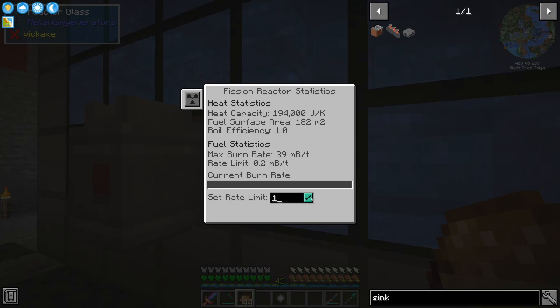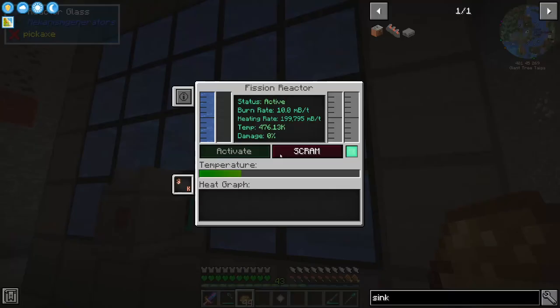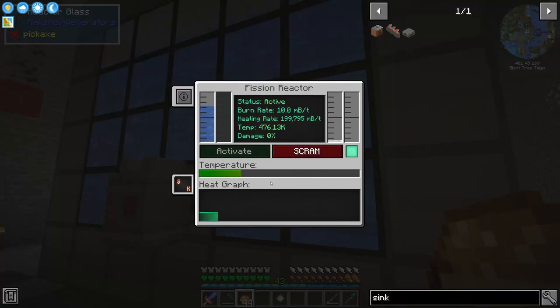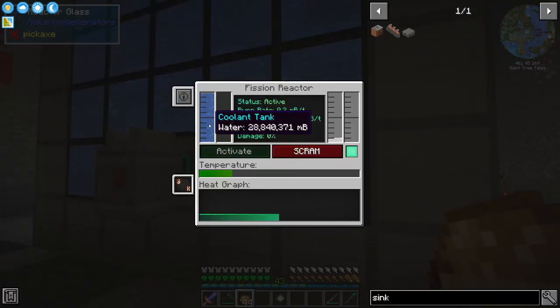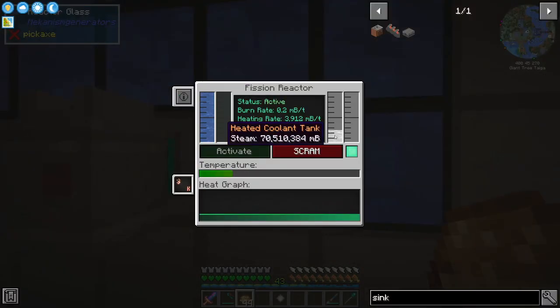Out of curiosity I went to 1 millibucket per tick — that was going relatively well. Then I tried 10 and immediately ran into problems because we were running out of water. Now we're getting a lot of steam. So if we want to burn fuel faster, we need to get rid of the steam faster. Let's turn it off — the reactor is cooling down.